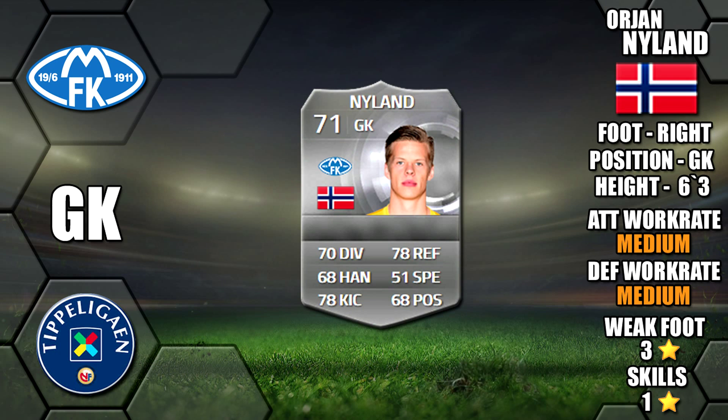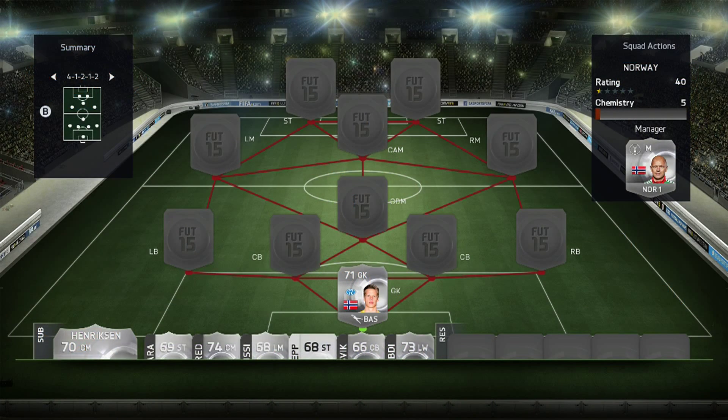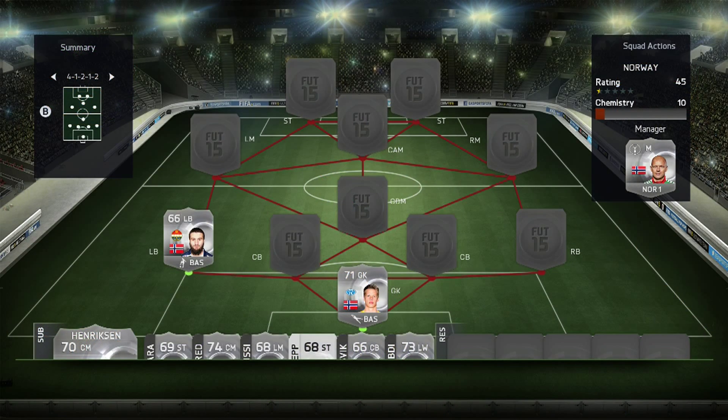Nyland has three star weak foot and one star skills. Moving on to our defense, at left back we have Hamoud with five foot ten tall, high/medium work rates, 87 pace, 66 defense and 71 physical on card - a two star weak foot and two star skills. Our first center back we have Hovland, he's six foot three tall.